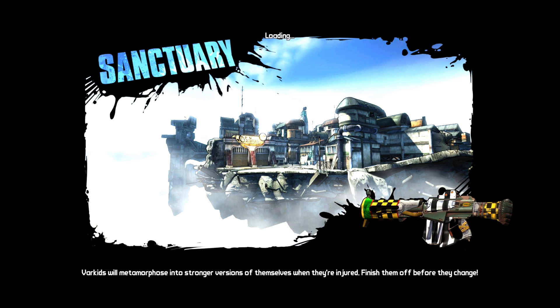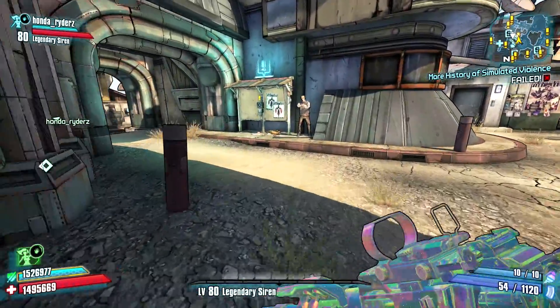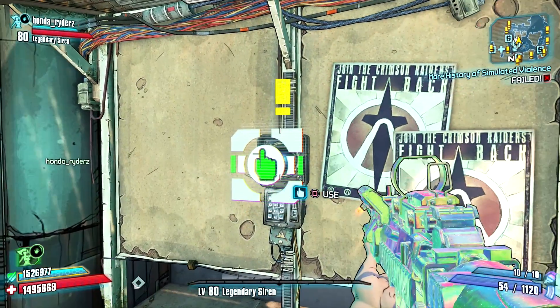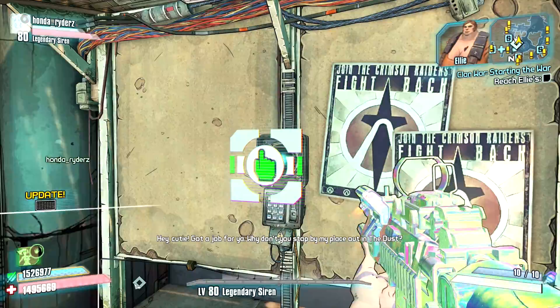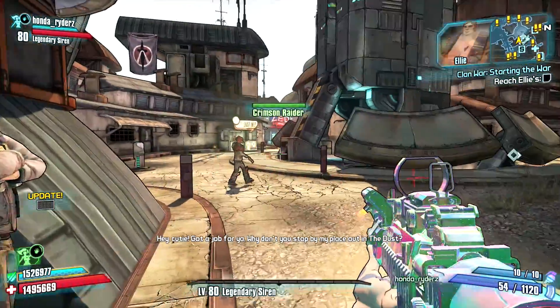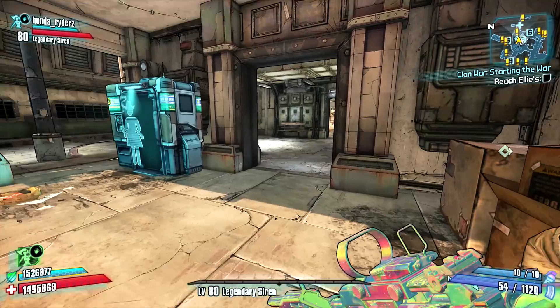The first major event you need to complete is getting Sanctuary off the ground. Once you have it off the ground, you can go back to Sanctuary and there will be a mission on the bounty board right here. The mission is called Clan Wars: Starting the War. This is not the mission that gives you the unlimited money chest — it's the mission right before that, so I wanted to show you what you need to complete to get the money chest mission to unlock.